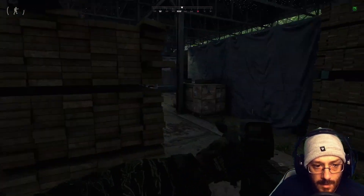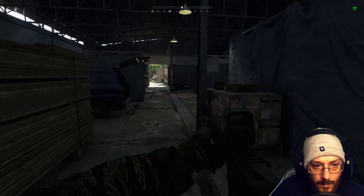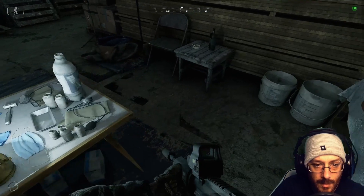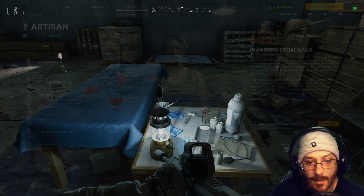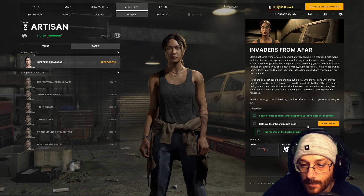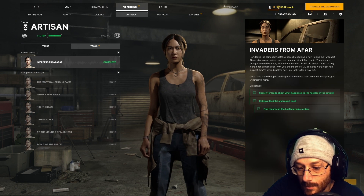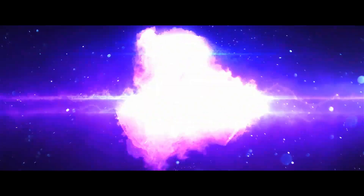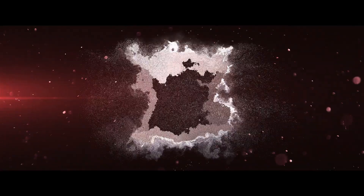Come into here, watch out for enemies. Come around here and there we go — that's the second objective. We're going to hand in the Artisan task Invaders from Afar. Complete — we're getting 1000 XP and an AK.